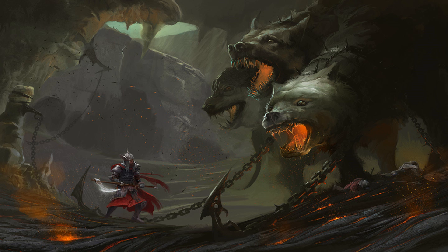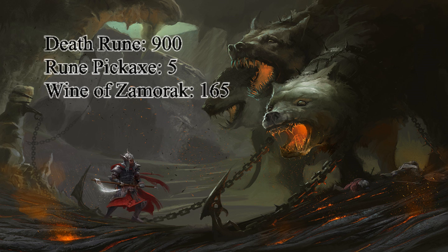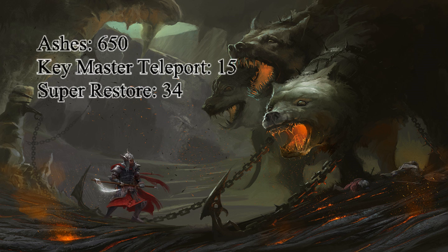In total we got: 3,600 pure essence, 3 rune full helmets, 12 battle staves, 3 lava battle staves, 1 tooth half, 60 fire orbs, 900 death runes, 5 rune pickaxes, 165 wines of Zamorak, 2,100 soul runes, 9 rune 2-handers, 40 rune ore, 650 ashes, and 15 key master teleports — which have no value because they're untradeable, but they're nice to include.